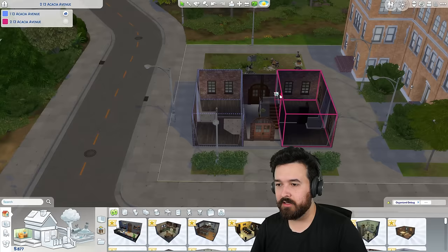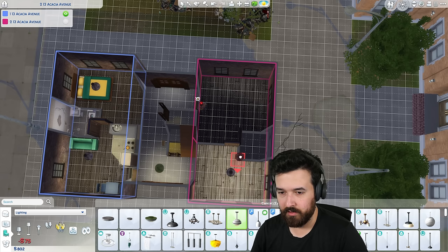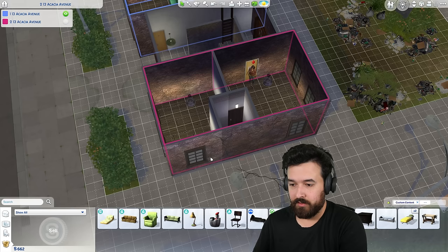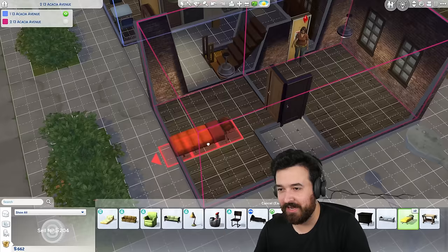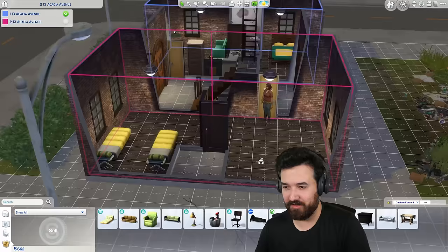First of all, let me load up the other unit so we can see everything. Let's get some lights in here. I'm even using these really cheap, not-so-great lights, but I enjoy that — I don't have a lot of money here. We have a bunch of furniture left over from the other apartments that we haven't really used yet, so we might as well start getting some of this placed in here. It's not nice, but it's better than what it was, which was nothing.